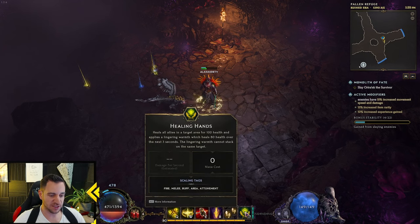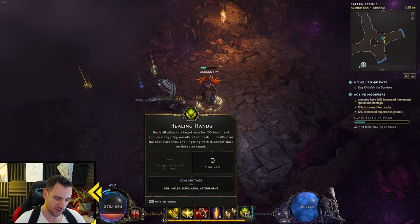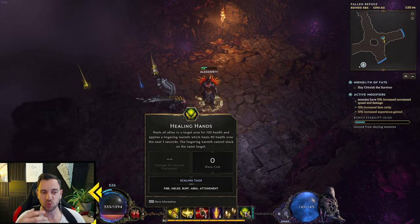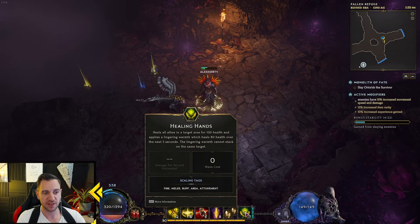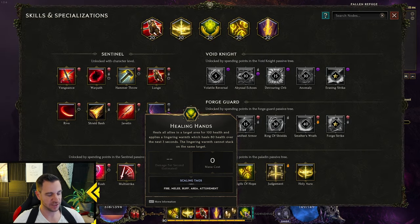You scale this thing with fire, melee, and attunement area buff — but mostly fire and melee, that's how we scale this. Now you scale your ward in sort of two directions: your damage you scale with fire and melee, and your tankiness you scale with healing effectiveness — or just healing. This is where you can choose, for example.